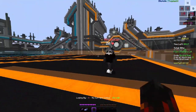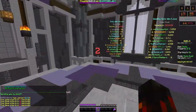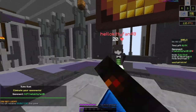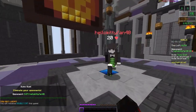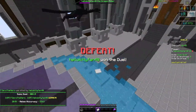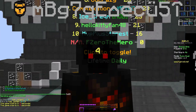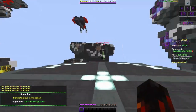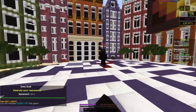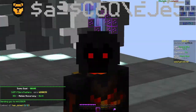CPS — clicks per second. The more clicks per second you get, the less knockback you take. If I just click normally, I take a ton of knockback, but if I start clicking fast I take far less. The faster you click, the less knockback you take. As you can see, I barely take any knockback because I click so fast.